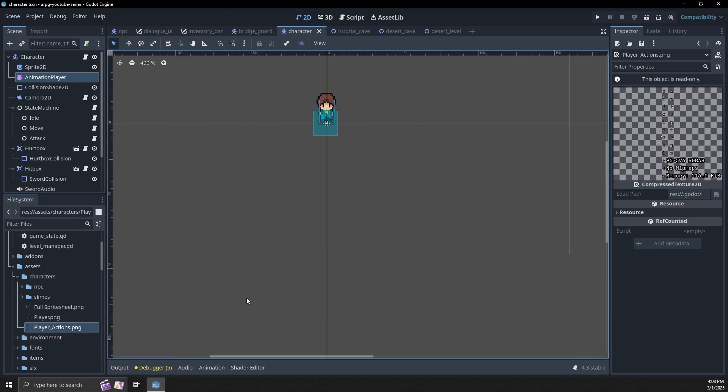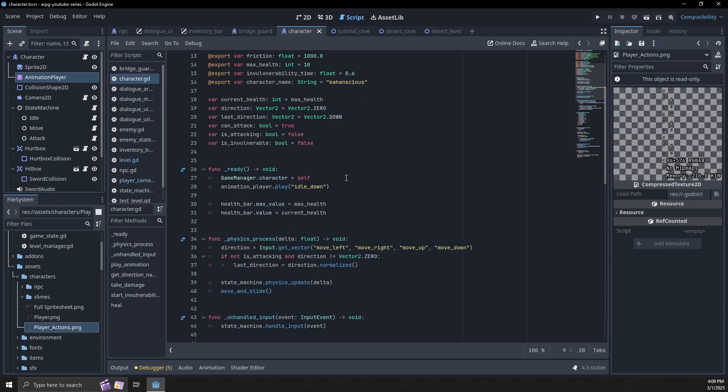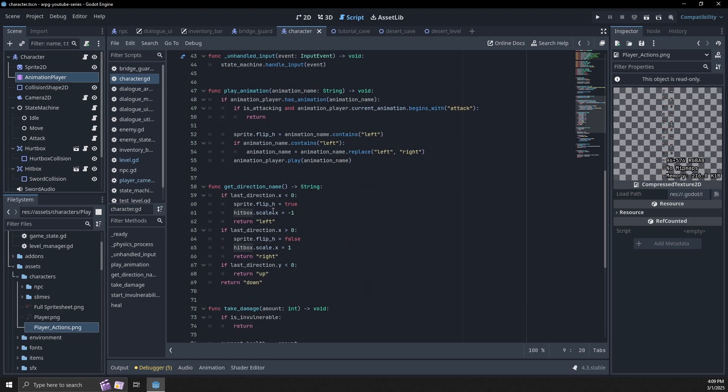I'd suggest you all use the new assets and see if you can update it yourself. The only stuff I had to change in the script is I had to account for the hitbox also flipping horizontally when we move left to right. I have some flipping going on for the sprites, and I also have a hitbox scale X — negative one for when we're looking left and positive one for when we're looking right. If you can't figure out how to get this working, let me know in the comments or check out the GitHub repository link.